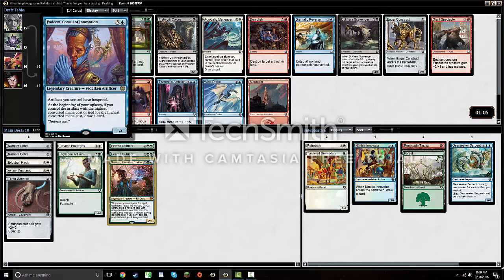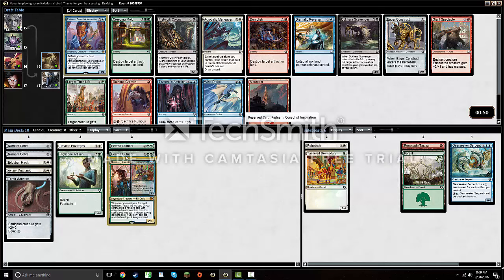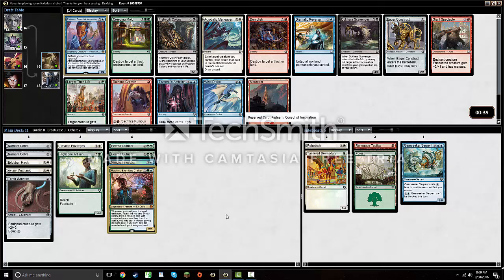Padeem, Consul of Innovation — seems also pretty strong. It kind of wants you to have some more expensive artifacts; the only ones we have right now cost two mana, and it's also a four-drop which is kind of awkward. There's nothing else in the pack catching my eye, but this seems like a good chance to try out some of the rares so I'll just keep taking them.